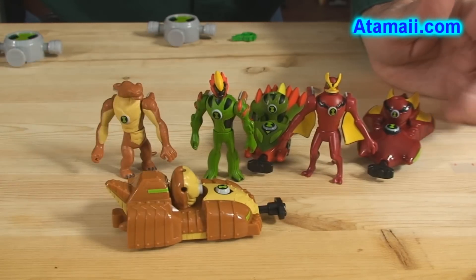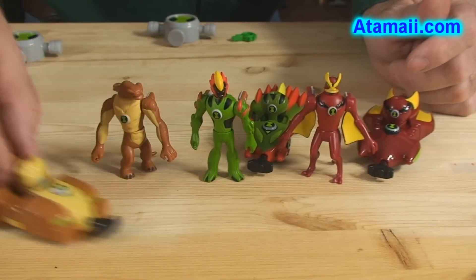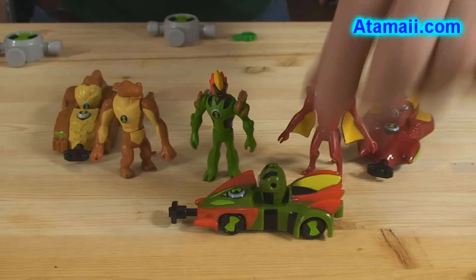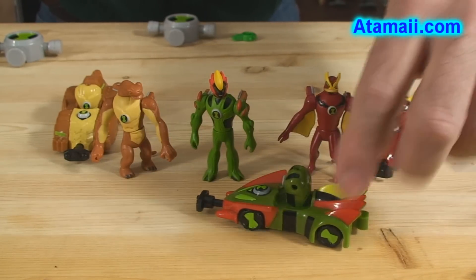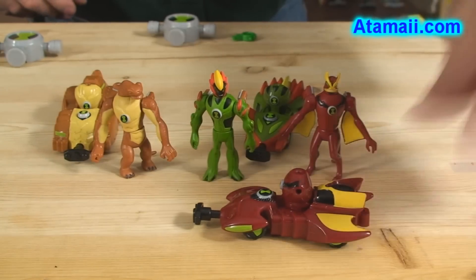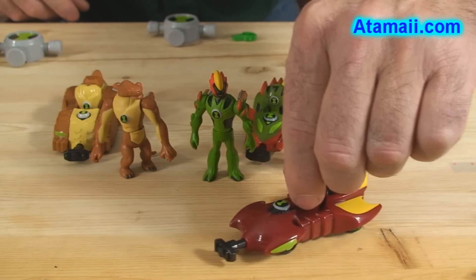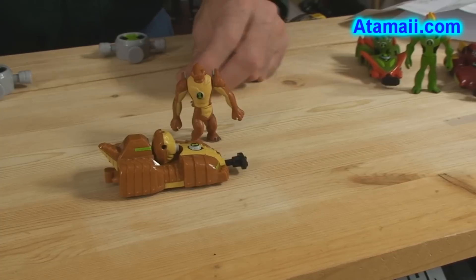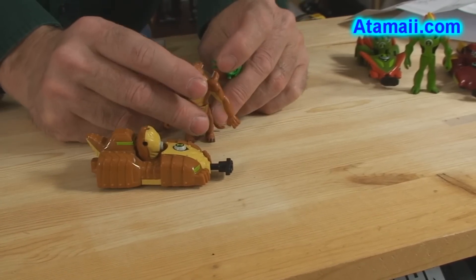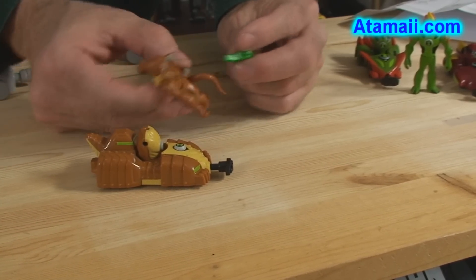Here's a good look at Humongousaur's car. And here's Swampfire's car — it's got some nice fins. Always nice to have fins. And Jet Ray's got some good... it's a jet-looking car, that's a pretty cool car. Now here's how you do it: when these guys are ready to drive the car, they've got to leave their legs behind — it's just the heads and arms.